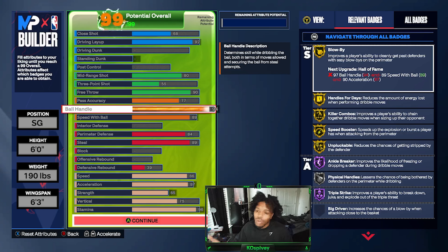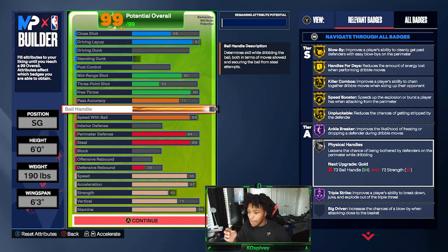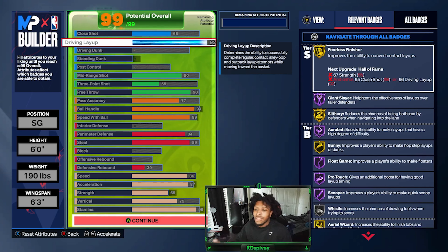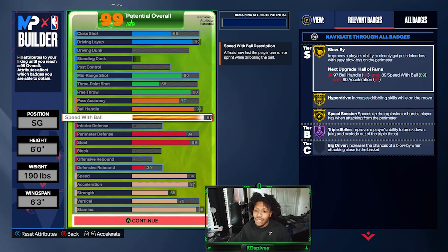Originally I had this build with a lot less strength, which meant I couldn't get Physical Handles — only on bronze. So I upped that a little bit, and as you can see, Physical Handles is on silver now. That was a really good addition. When I upped the strength to 65, I got access to Full Center on gold too, from it being silver. Following that, 89 speed gets you Triple Strike on Hall of Fame.